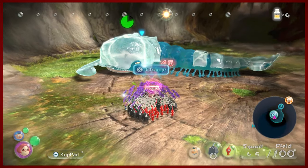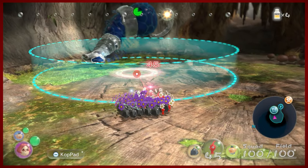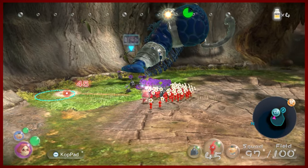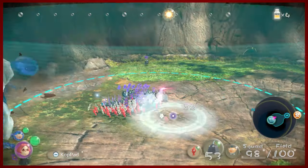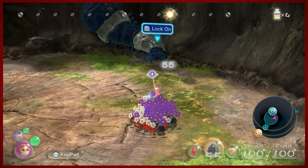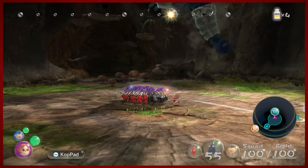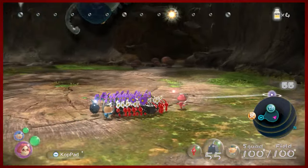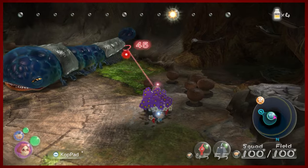I'm going to juke around as well. He looks like he's having a rough go. So we blew his head off — that's good, he can't cause as much damage now. The only downside is that when you charge, the type of Pikmin you last charged is going to be what you're throwing. So if I'm charging with rocks, I'm going to be left with reds. That's just the mechanics of the game.